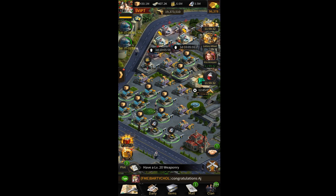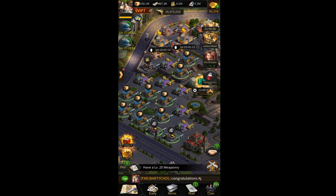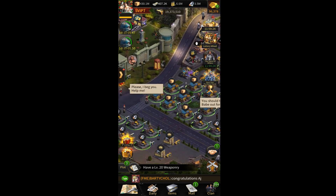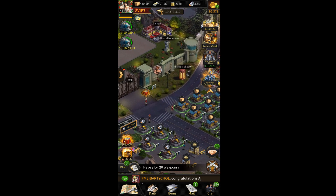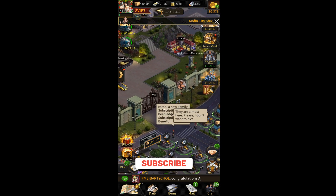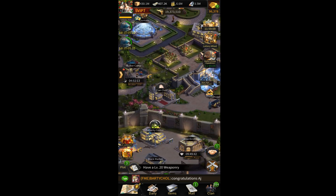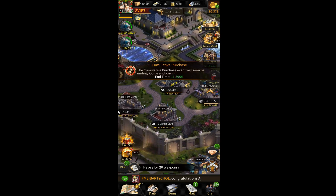Finally, upgrade your hospital — which is what I am currently doing. So the order is: diner, camps, investment center, clubs, then hospital. After that, you can upgrade your resource buildings according to your own choice. If you are not unlocking any new troop tier, always make sure to upgrade your diner first.